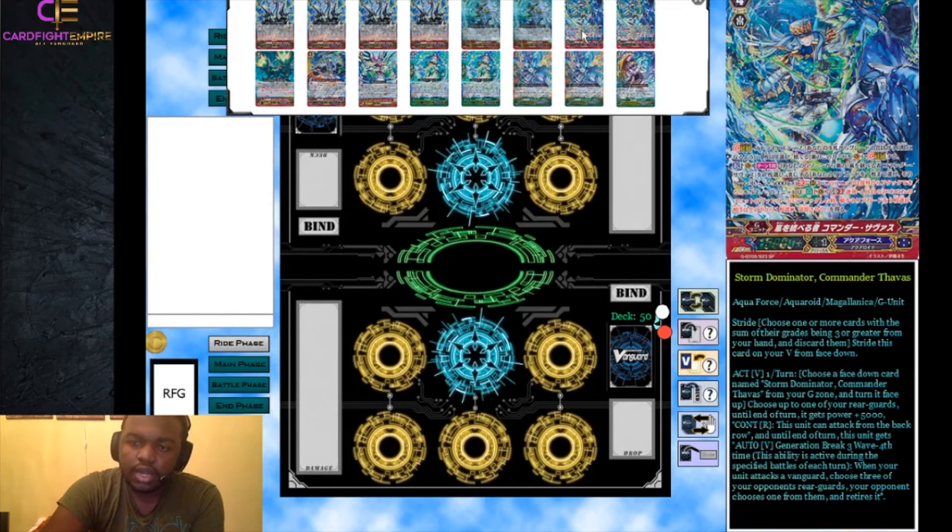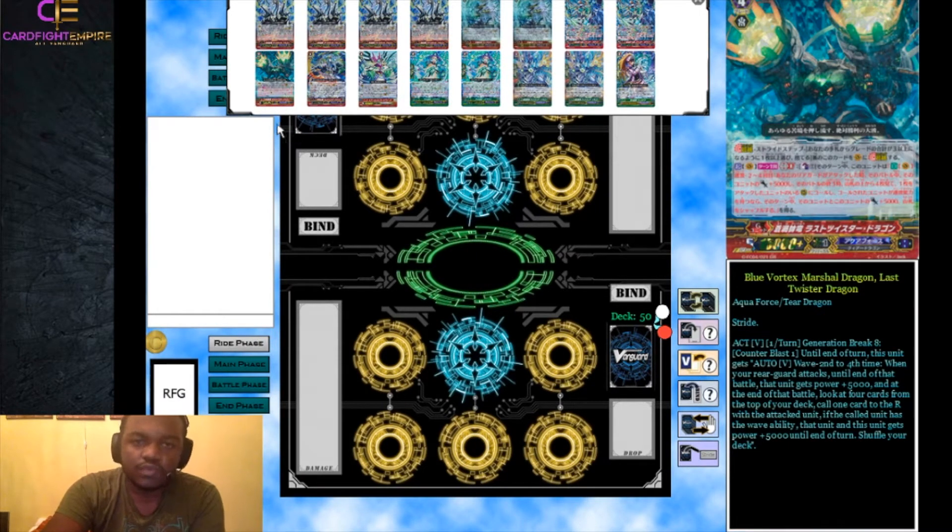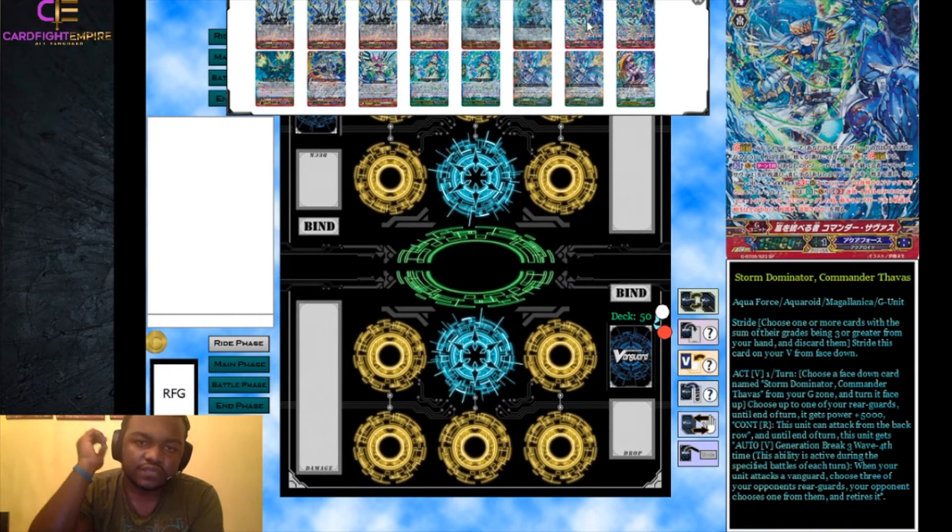We have two Storm Dominator Commander Thavis. It's an activate skill: choose a Commander Thavis from your G Zone and turn it face up, then choose one of your rear guards and it gets plus 5,000 power and the ability to attack from the back row. At Generation Break 3, Wave 4: when your unit attacks a vanguard on the fourth battle, you choose three of your opponent's rear guards and your opponent chooses one to retire. Usually we use this as our first stride so we don't get the GB3 ability, but it's still very solid.